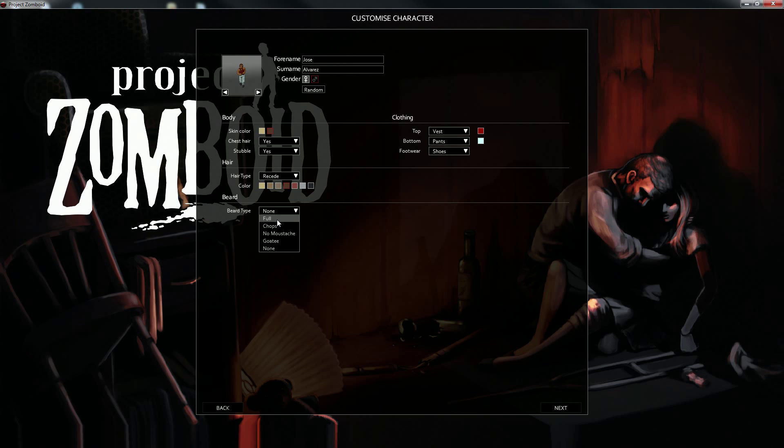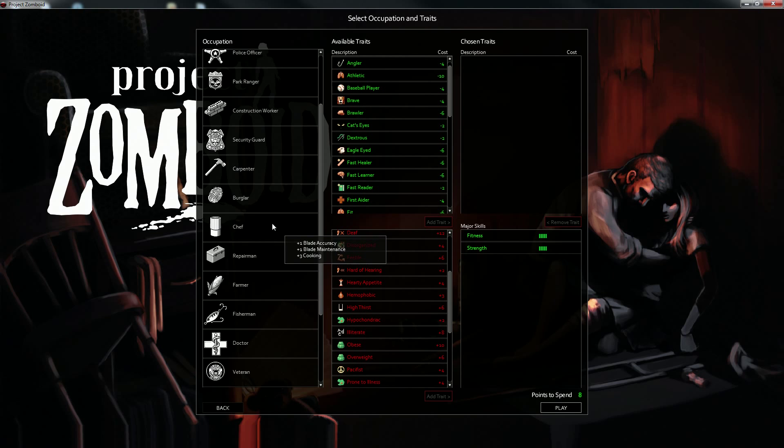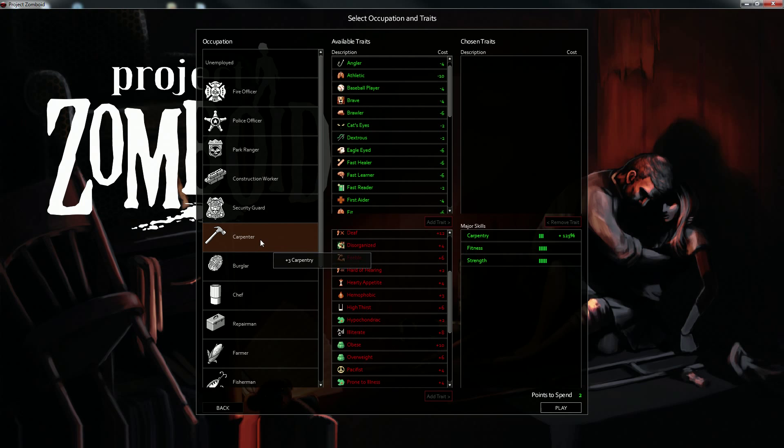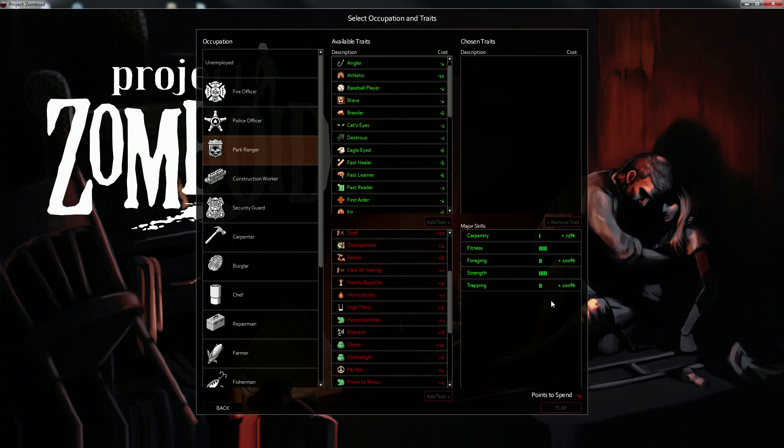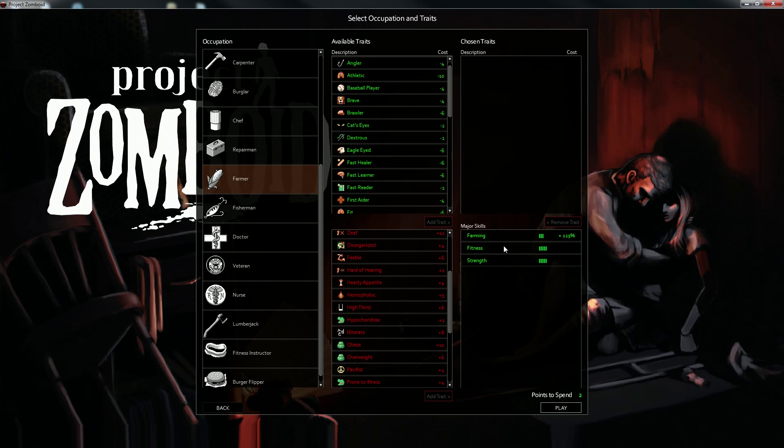Beard type is also required if you want to survive — let's go with full. Here's the class selection. There are a bunch of new classes since the previous series. Carpenter gives carpentry 125%. As a security guard or park ranger — we're going to go with farmer, which gives farming 125% bonus. Fitness and strength are five — I assume that's out of ten.